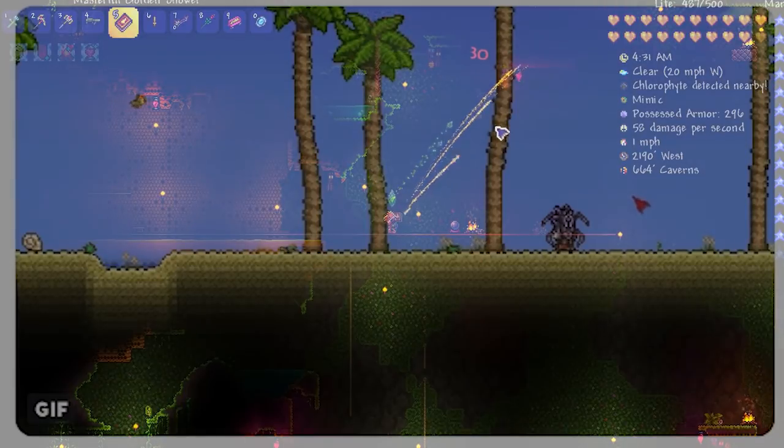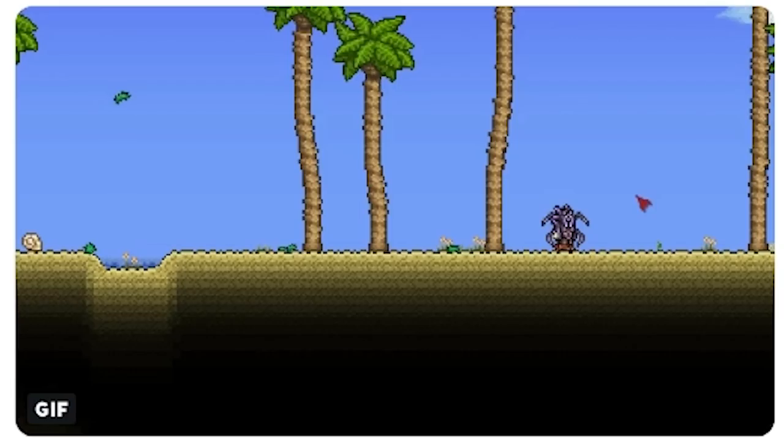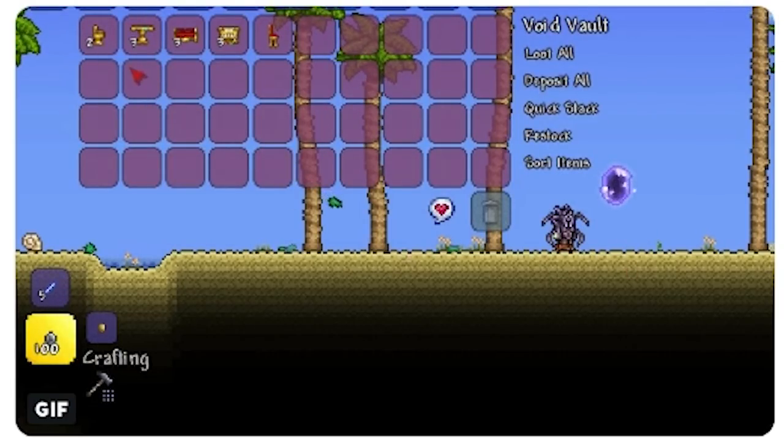The premise behind these items is basically it gives you extra storage, so when your inventory gets full, items automatically go into the Void until you actually replace them or take them out, so that way when you get a chance you can go take them out and put them where they belong.